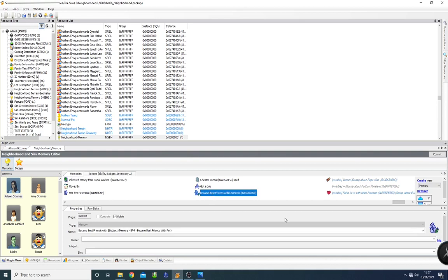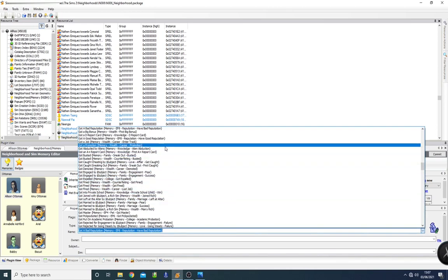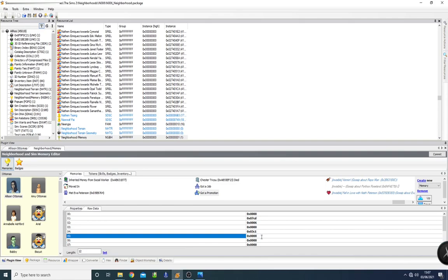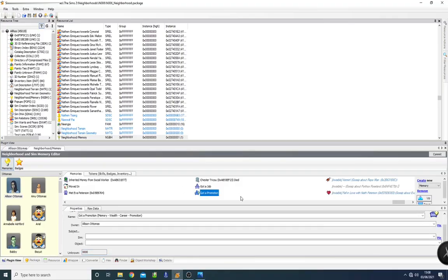She did well and got a promotion. Again she's the subject, and with the Raw Data we do the exact same thing as before — putting the career ID digits in columns five and six.